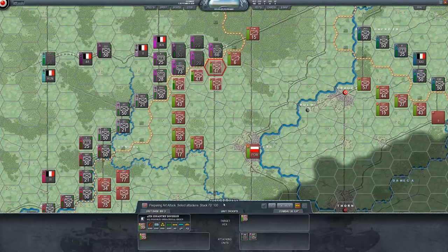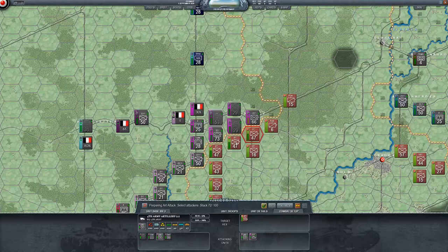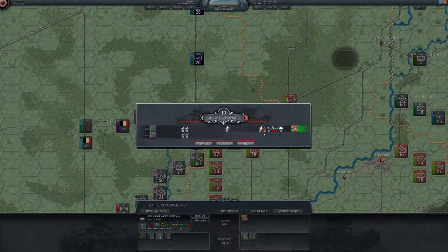We're going to hit the ninth infantry division with some artillery from the third. Artillery can reach two hexes, so let's give it a shot. They're in a field so they're going to take some serious damage hopefully.